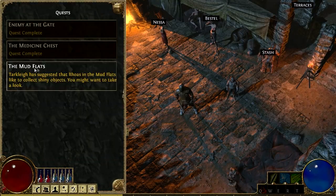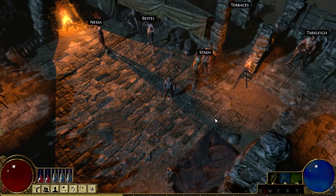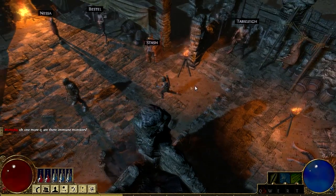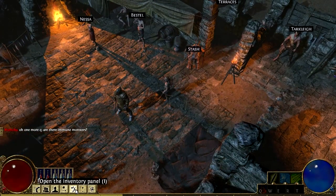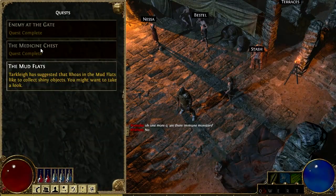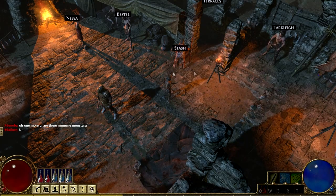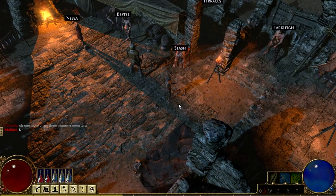I picked up a quest — the Mud Flats — accidentally here, I didn't want to do that. Let me go pick it up again so we can just have a look at what it actually is. It looks like they're still working a little bit on the quest system because you can't abandon quests or anything like that. But what I like is there's a nice flow to the quests — it sort of just takes you through the quest area, one area at a time, and each area has its own sort of little mini story going on. So that's pretty fun.